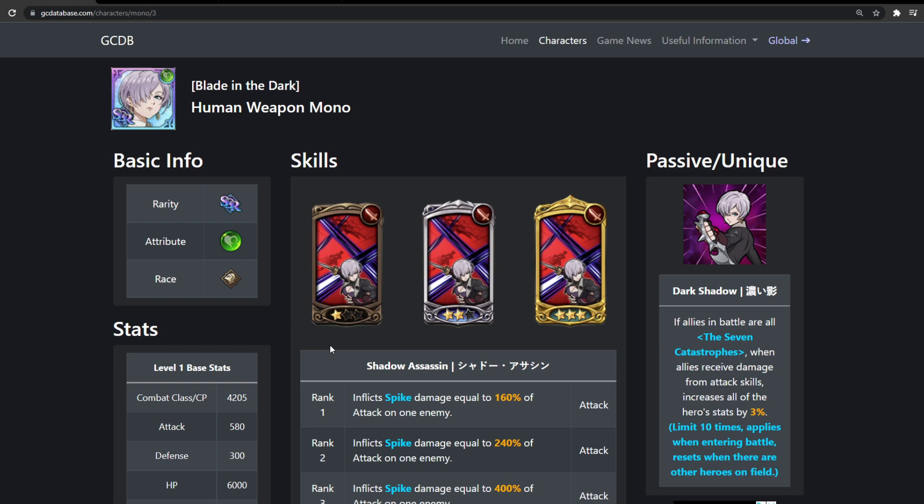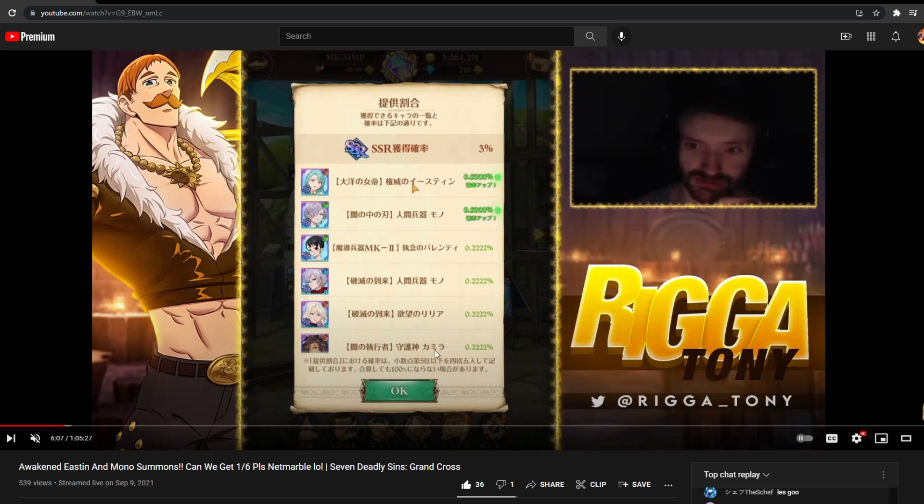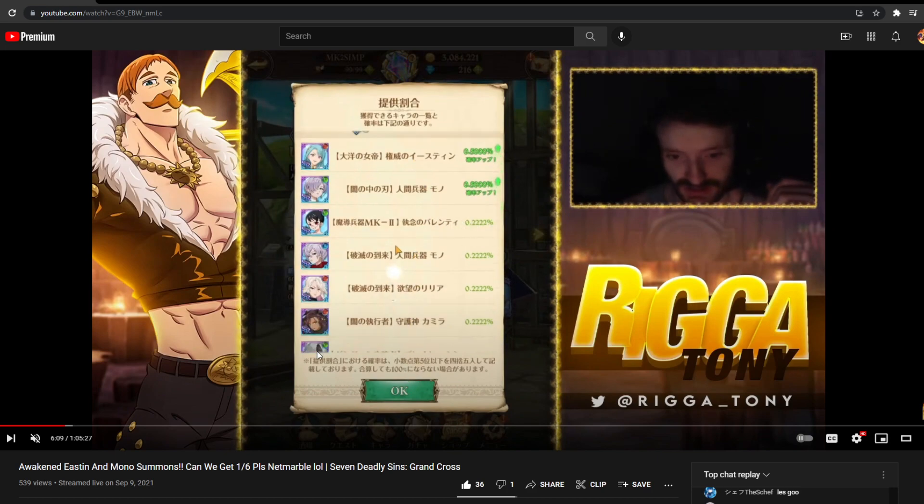Now I'm gonna pull up the banner. I believe it was really bad — I think MK2 is on there and that's literally all I wanted. From my livestream, it looks like Red Easton and Mono are at 0.5% rate, MK2 is at 0.2%, and then Blue Mono, Red Lilia, Camilla are also on the banner.